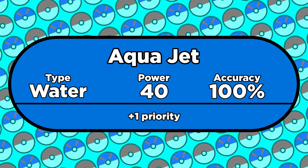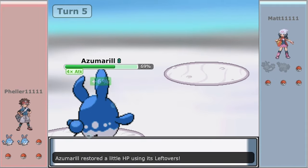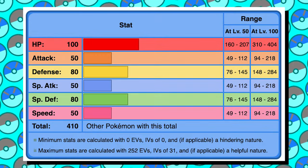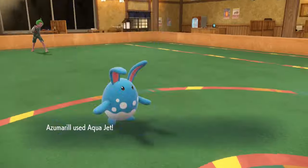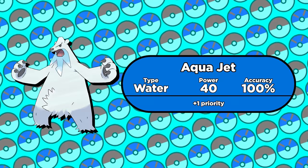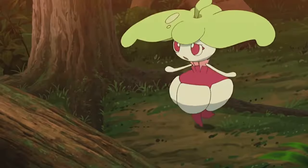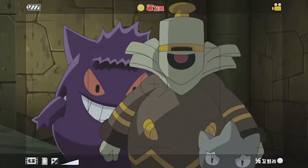The best water type attack introduced in Gen 4 is Aqua Jet. It's a priority move, so it's handy for finishing off opponents with critically low health. Azumarill uses it alongside its ability Huge Power, which doubles its attack stat. Since Aqua Jet is a priority move, it'll usually go first, effectively bypassing Azumarill's low speed stat. Combine that with Huge Power and either a choice band or Belly Drum, and you've got a move that's strong and fast. Some Pokémon that aren't water type also use Aqua Jet — it's a solid option for Pokémon like Beartic, though interestingly Beartic can learn the water type priority move but not the ice type one, Ice Shard.